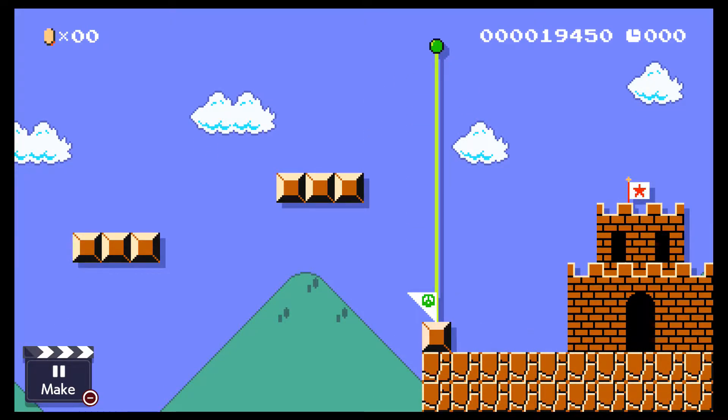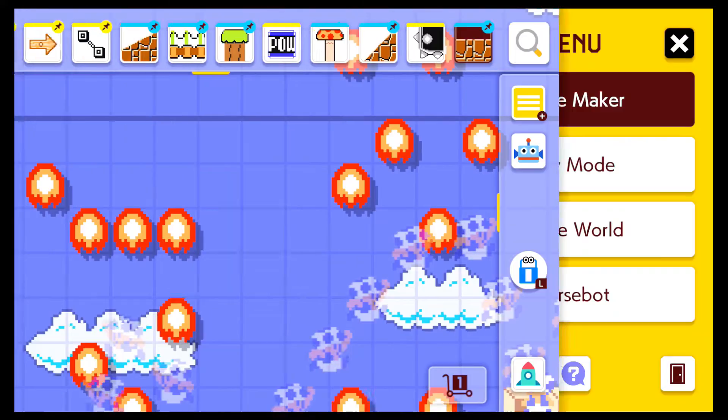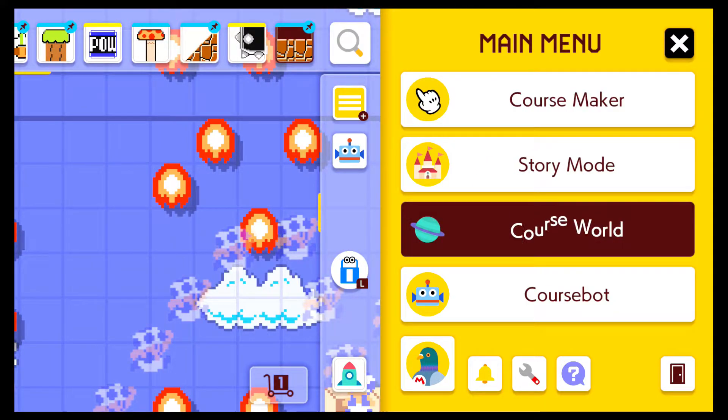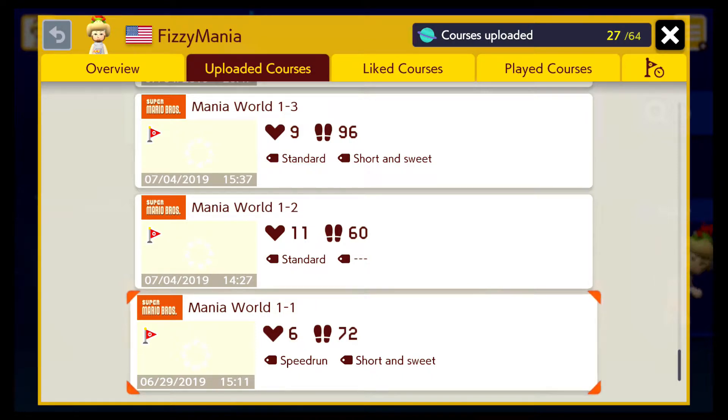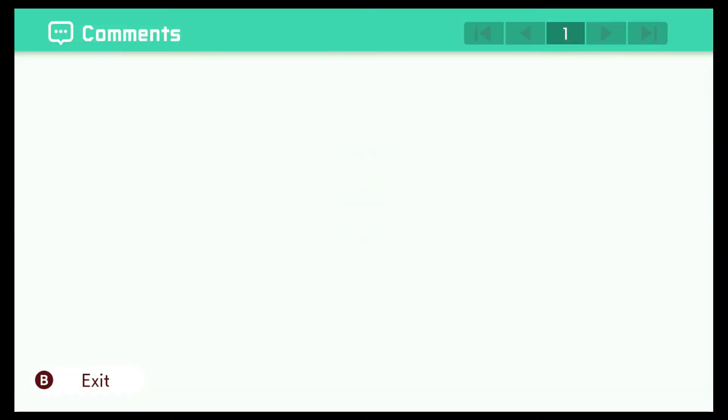That is Mania World 1-1. We're going to do some fun stuff — we're going to exit this and go over to Course World. Okay guys, here we are: Mania World 1-1. As you can see — speedrun, short and sweet, very short level, 20 seconds. My first level. It's had 23 clears out of 470-something attempts, a clear rate of 4.83%. 72 people have played it, 6 likes. Let's see what comments we've got.